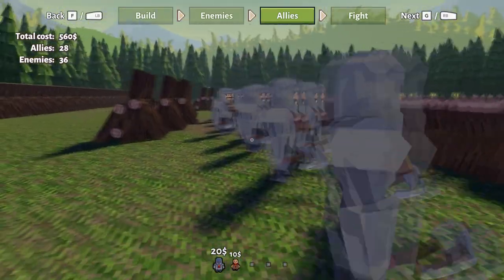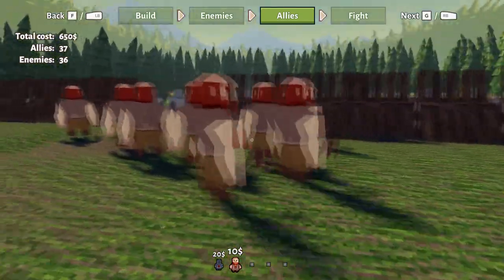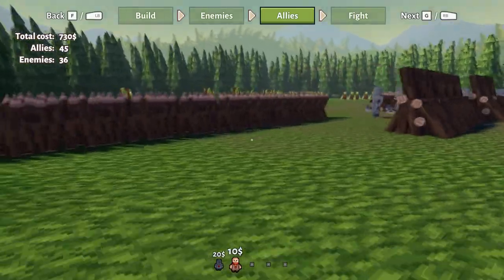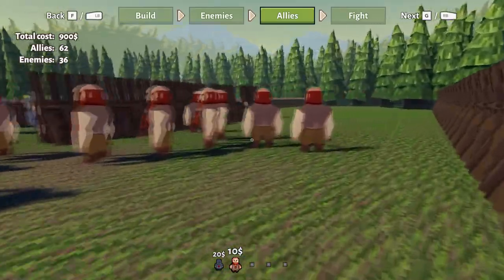But these units are also a bit different — they have a cost. And this cost will play a very important role in the whole game mode. On the left of the screen this cost is summed together. Currently it's 900.